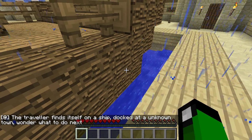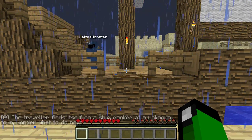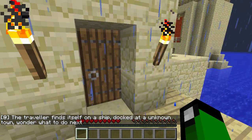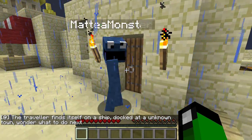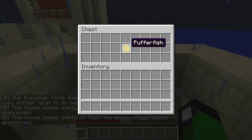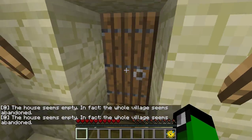I can walk off right at this exit here. I found a chest with five bread and a wooden sword. Nice. Yeah. I found a puffer fish. A wooden sword — well, that's better than nothing.